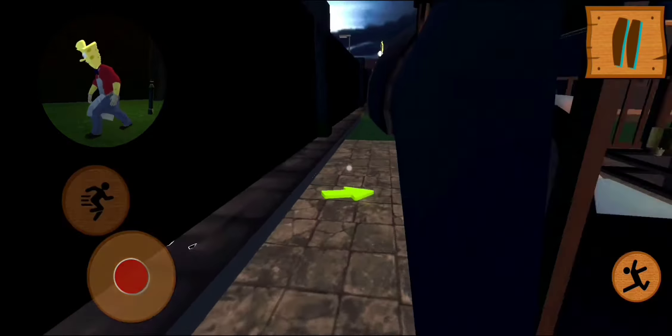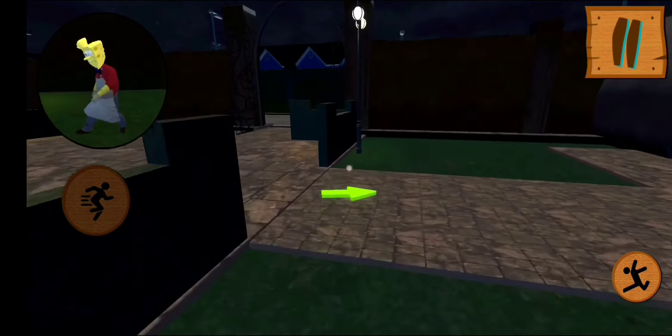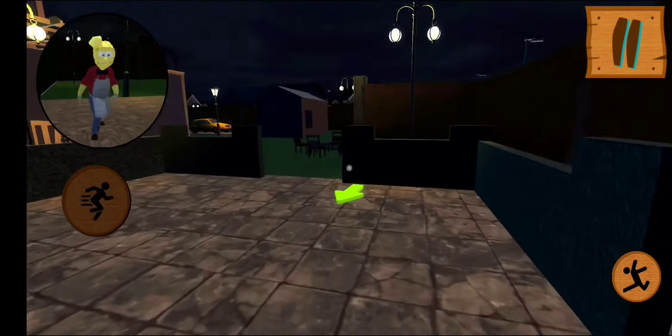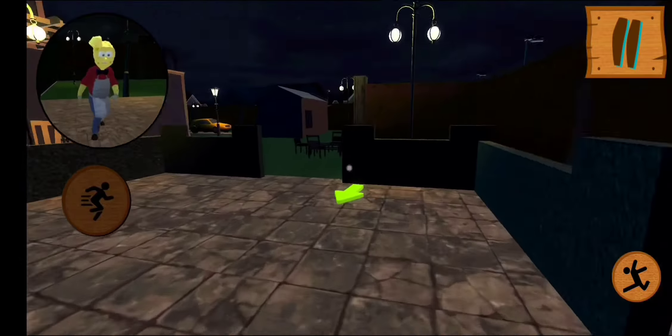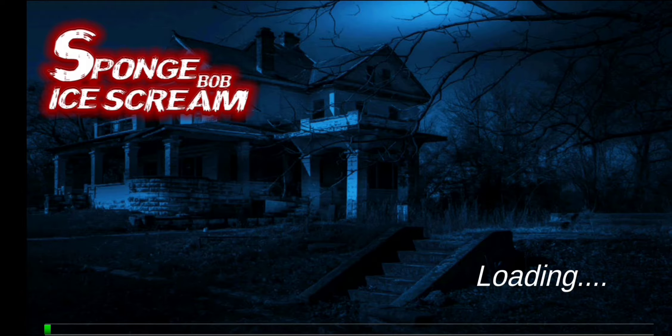Level 1 objective: your mission is to save the key. First, find the key of the main gate of the house. Okay cool, so we need a key. Nice.